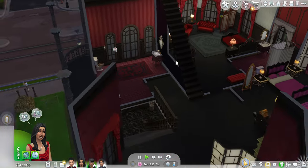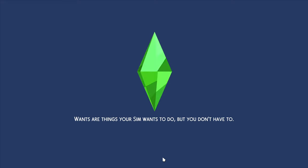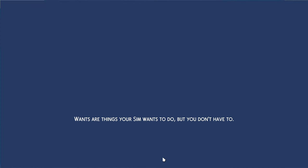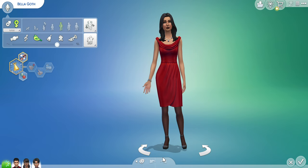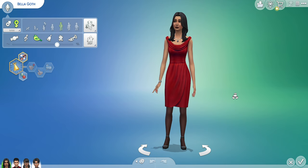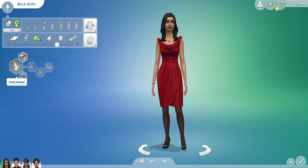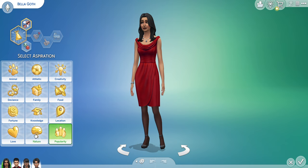We'll do 'change sim' — we can change them but we can't change their names or anything, we're just going to change how they look. Let's start with her. This is her before — she looks good but I definitely want to give her a makeover. We have Bella Goth and her traits are romantic, good, family-oriented, and party animal.